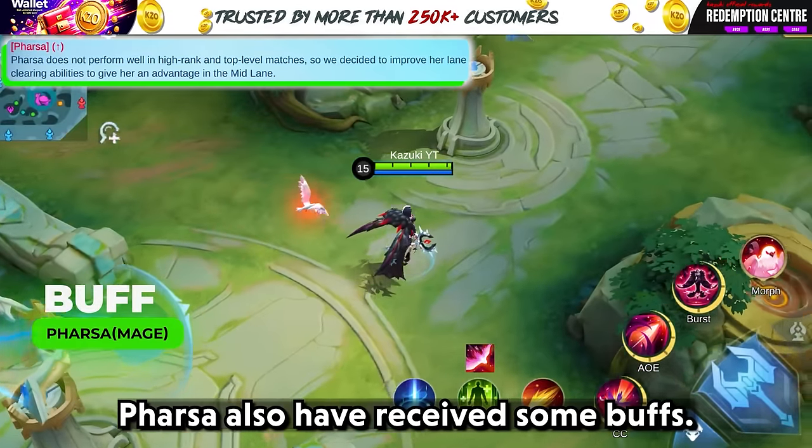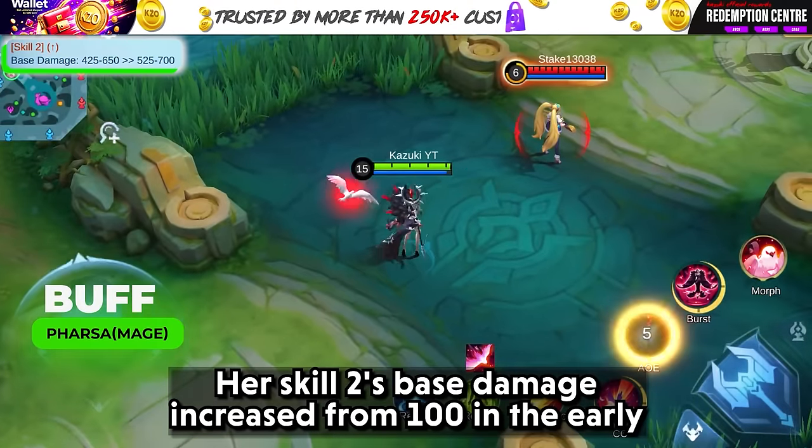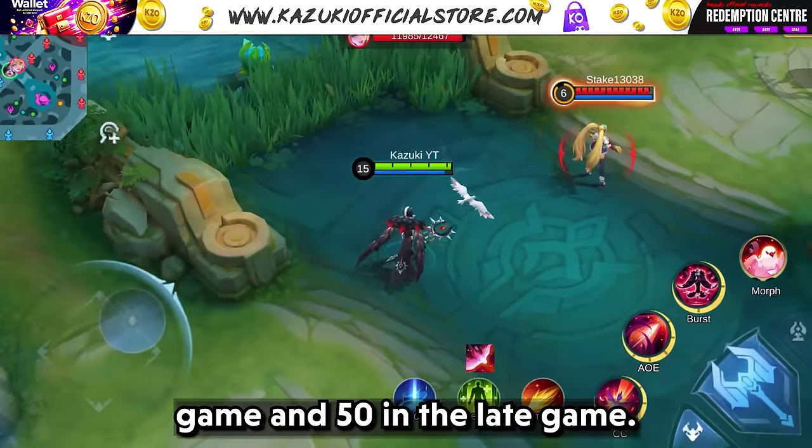Farsa has also received some buffs. Her skill 2's base damage is increased by 100 in the early game and 50 in the late game.